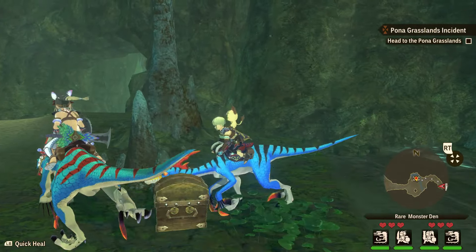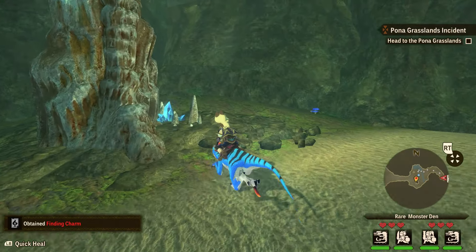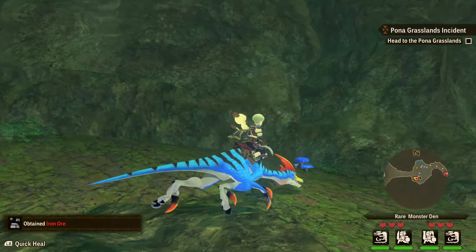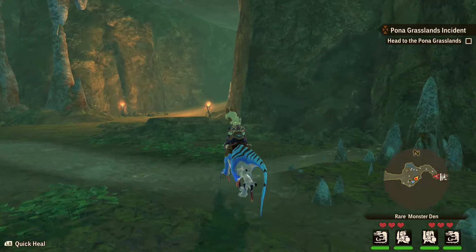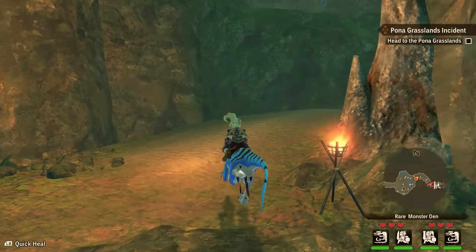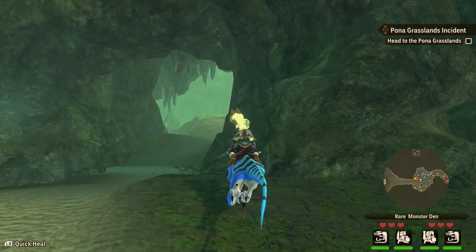Let's go see what that chest holds. A finding charm. Nice. Honestly, I'm looking for some stone. I have 4 stone out of 10. I can't quite remember how I actually got that. Maybe we'll get a bull drum. You never know.